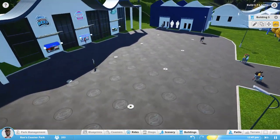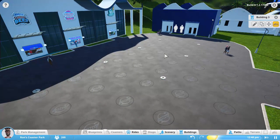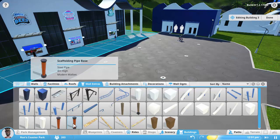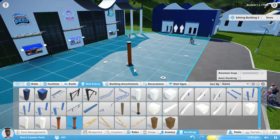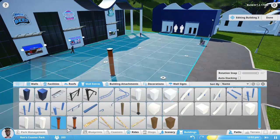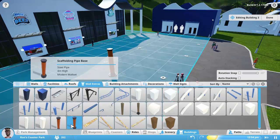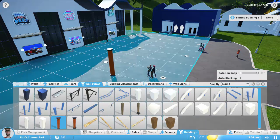What I want to try and tackle really quick is creating some picnic tables. Even though there's no picnic tables or benches in the game, we're going to try and create some. I'm going to go ahead and edit this building and look in these extras — we have these scaffolding pipes which I think might serve our purpose. Let's go with the scaffolding pipe base.